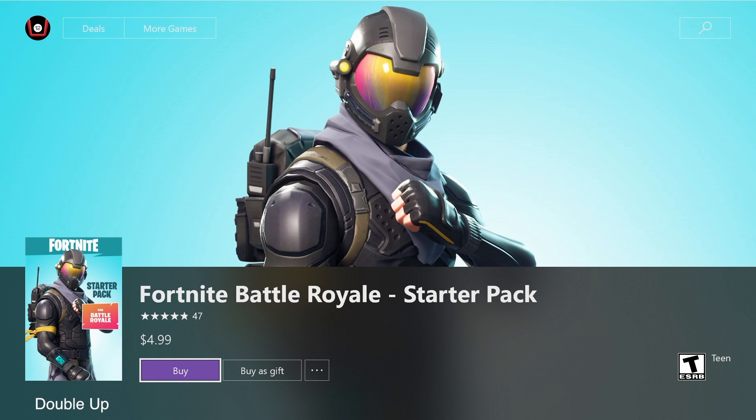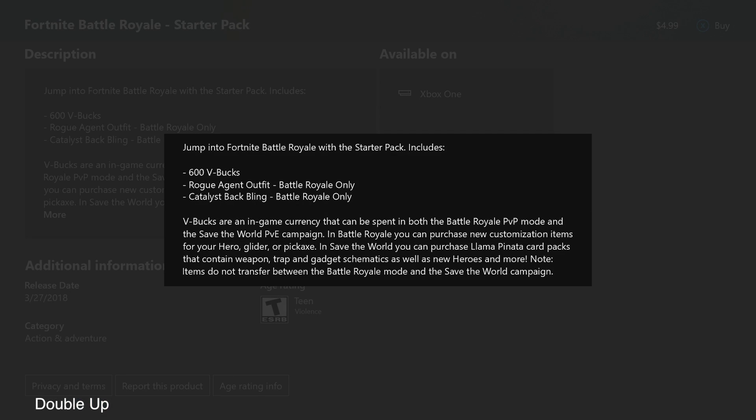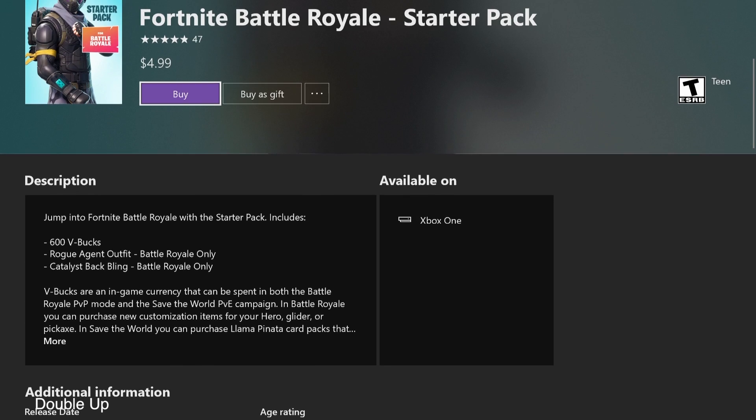As you can see at the very bottom it says 'Add-ons for this game,' and next to the V-Bucks, the newest thing is the Fortnite Battle Royale Starter Pack. As you guys can see, this comes with 600 V-Bucks, a new skin, and a new back bling, which is pretty cool.